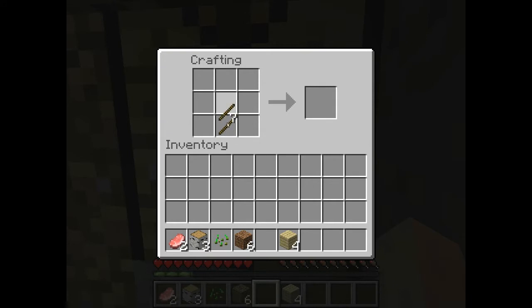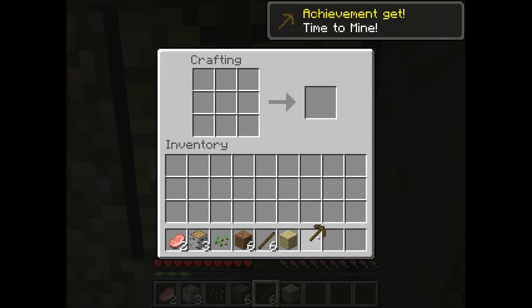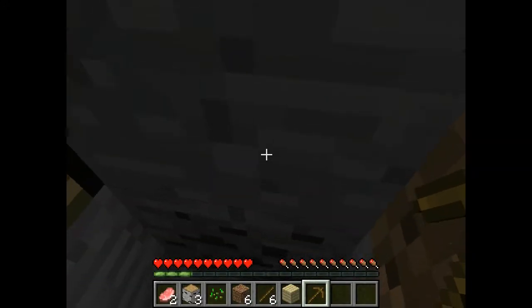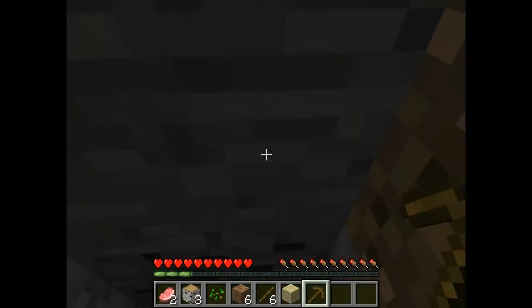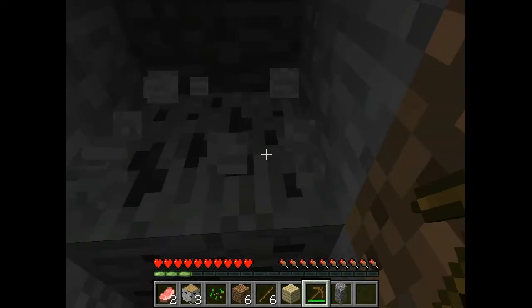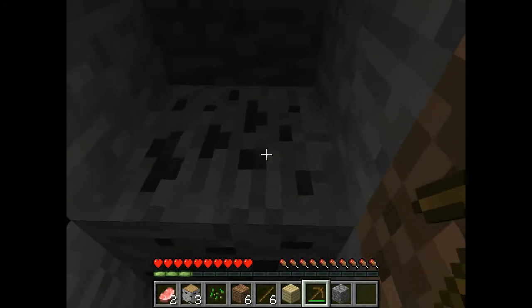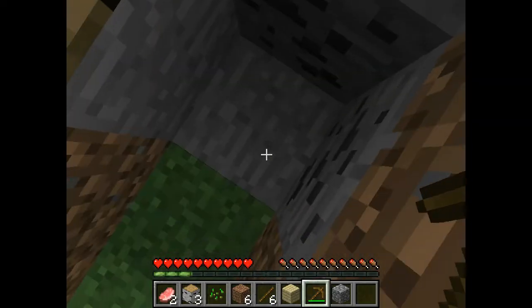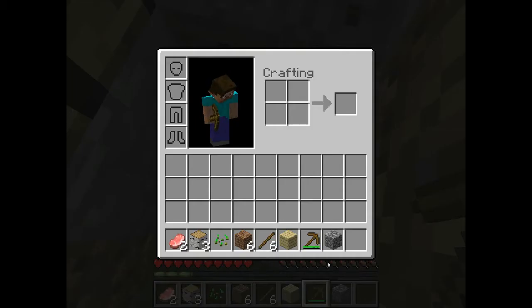So we put two sticks down and then three wood planks at the top — we make a little T — and that will give us a wooden pickaxe. Now with this wooden pickaxe, it becomes a lot quicker mining blocks, and you can pick up some blocks like stone. Before I wasn't getting any stone when I was mining because I wasn't using the right tool, but now since I used the wooden pickaxe, I have some cobblestone.